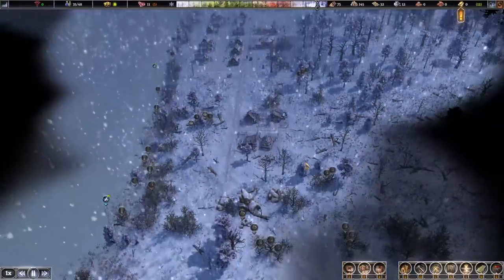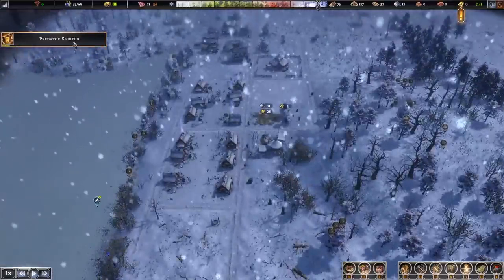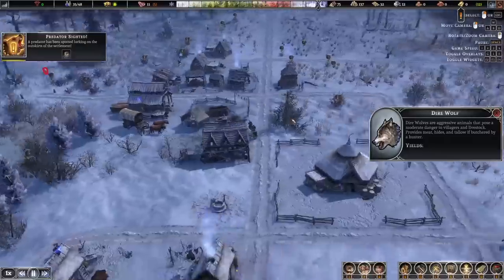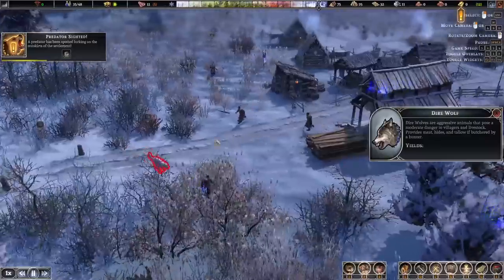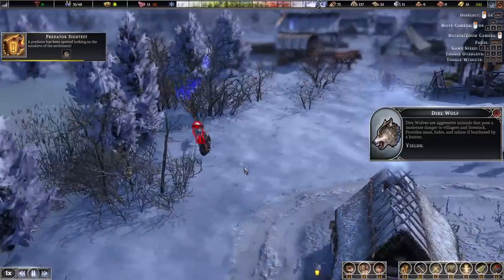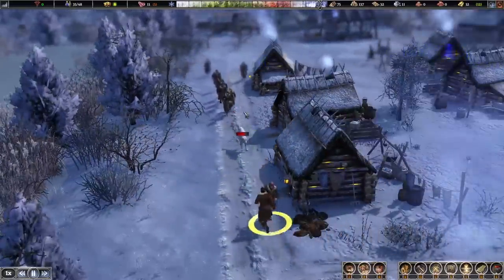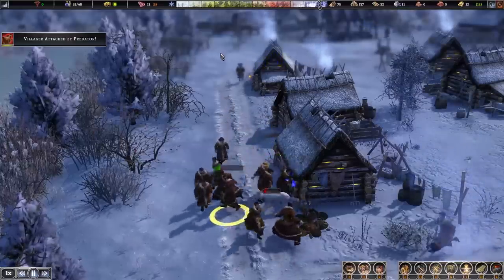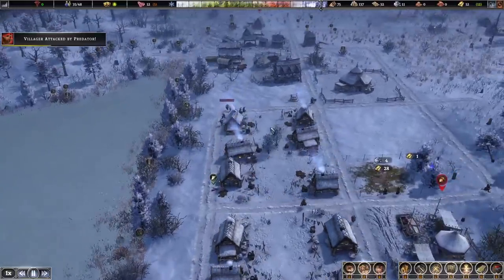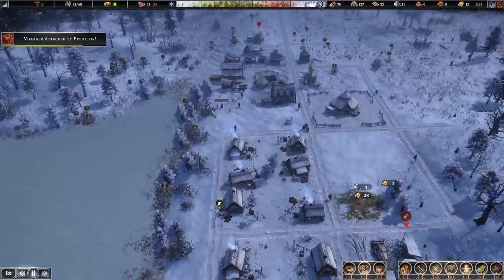Typically when people move into the city it's somewhere between five and nine people at any given time. Predator sighted — we've got problems. We've got a wolf running out of the woodwork. Everybody's coming to help — you can see citizens getting a little aggressive shooting at the wolf, and the hunter is doing a good job. The whole town coming out to deal with that wolf. He got caught up and took a little damage, so time off for him.